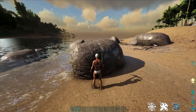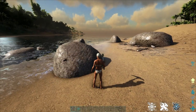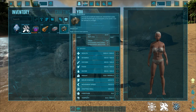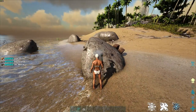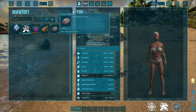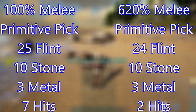With the primitive pick and now fully buffed melee damage — one, two hits. That was a lot quicker than anticipated. The flint, stone, and metal amounts look similar to before. Going again — one, two hits, very similar to the previous rock. So as we can see by the before and after for the melee damage increase, the amount of resources harvested with the exact same tool on the same rocks has had no impact on gathered materials — however, the number of hits has drastically reduced, saving a lot of time when farming by hand.